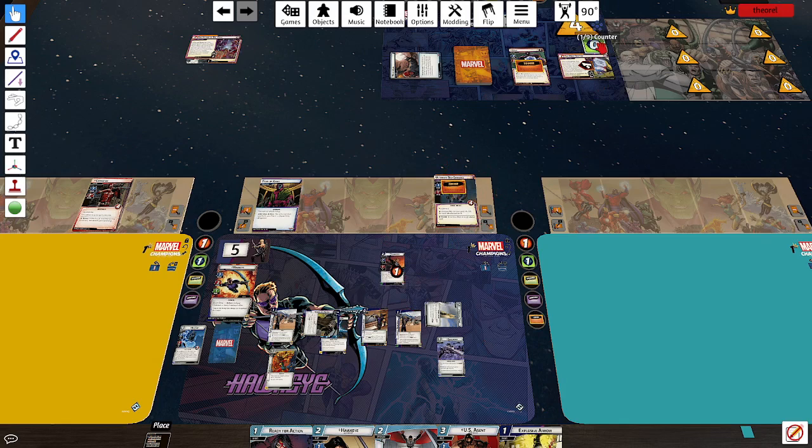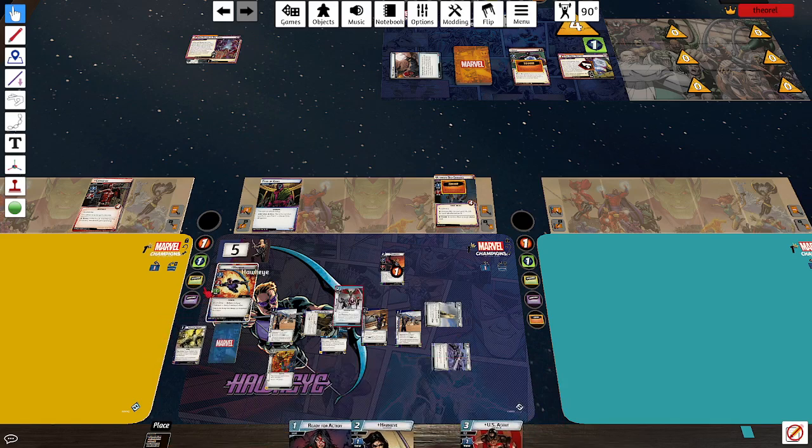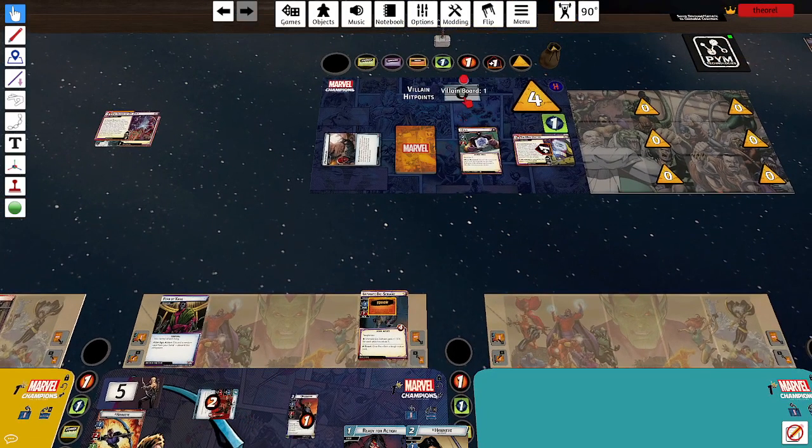That doesn't seem like it should be at zero — pretty sure it should be at one. One, two, three — US Agent knocks that tough off and takes a consequential. I shoot an Electric Arrow dealing three damage to Arnim Zola and stunning him. I get a minion and have to reveal it — I don't particularly want the high-damage one. So we'll have another Ultimate Bioservant. Mockingbird thwarts for two.